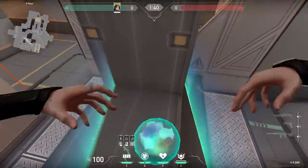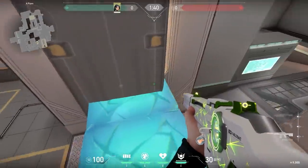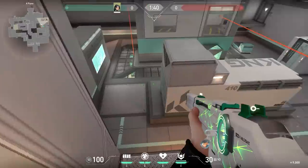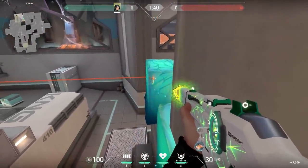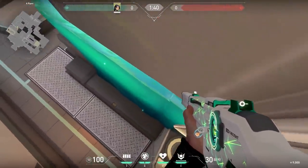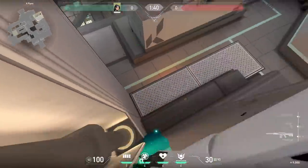Let's stay on A site on Icebox with another cool Sage wall. This one is also a little bit hard to pull off because you can't do it at the start of the round. But when you think the enemies are going to rotate back, you can use it to get some sneaky kills. Just place your wall like this, go to the edge of your wall, destroy the whole wall, and now you're suddenly standing on a very high pixel spot.